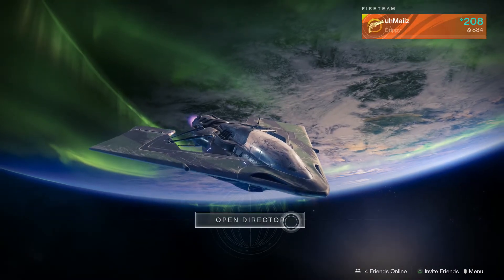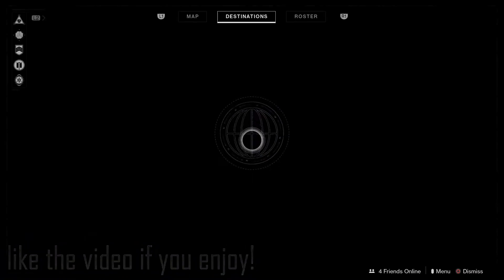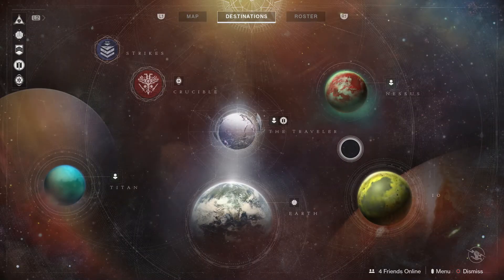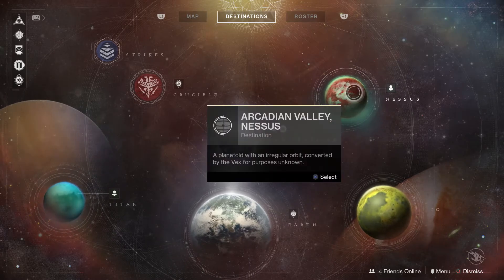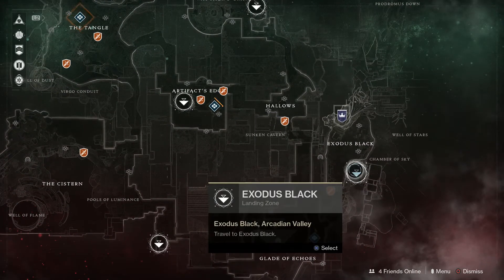Hey, how's it going everybody. In today's video I'm going to be showing you guys this glitch on the planet Nessus. You're going to want to open up your director and go to planet Nessus, and from here you are just going to go to the Exodus Black.